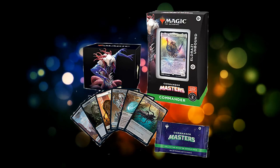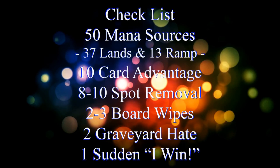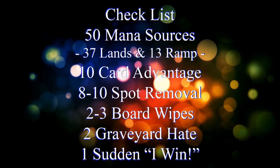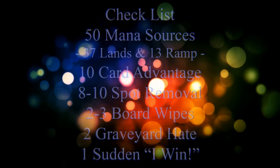The deck list is already out and there are plenty of other content creators who have gone over the deck as is, so I'm not going to do that here. What I am going to do is compare the existing deck to our handy dandy checklist: 50 mana sources, usually split between 37 lands and 13 pieces of ramp, 10 pieces of card advantage, 8 to 10 pieces of spot removal, 2 to 3 board wipes, 2 pieces of graveyard hate, and 1 "sudden I win" card.